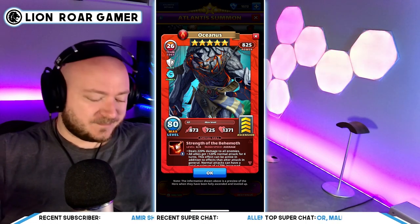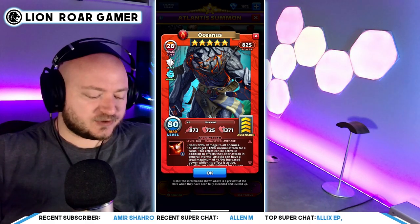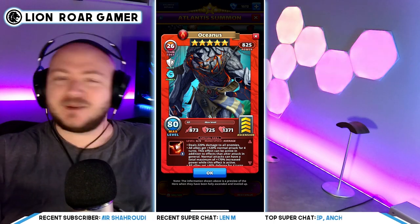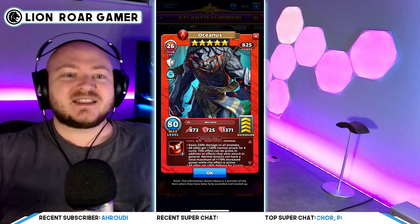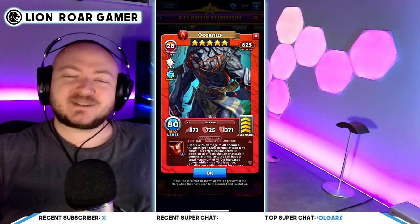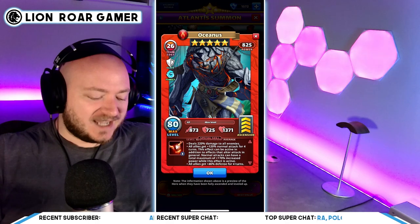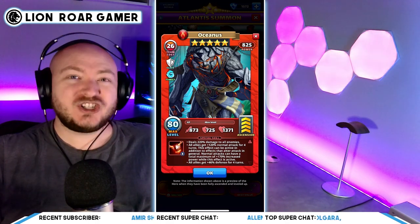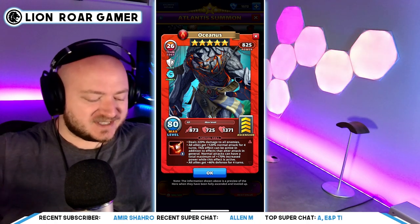The special deals 220% damage to all enemies. Mickey doesn't deal damage to enemies — Mickey silences, which is really powerful — but Oceanus adds extra damage on top of that. It's more offensive than Mickey, whereas Mickey is a little more defensive by silencing the titan. All allies also get plus 120% normal attack for four turns. That's huge.